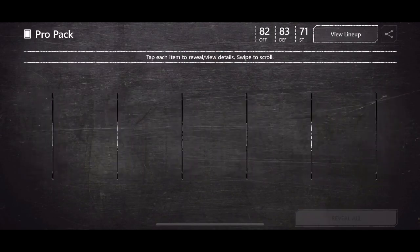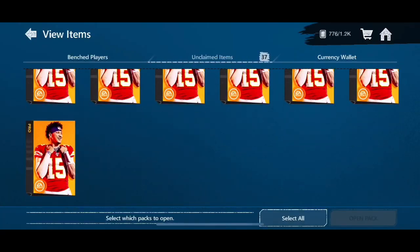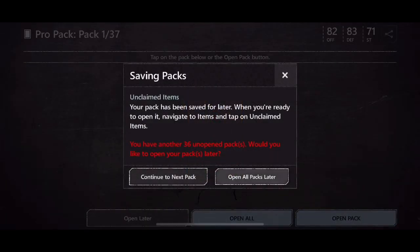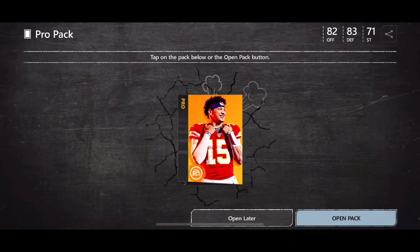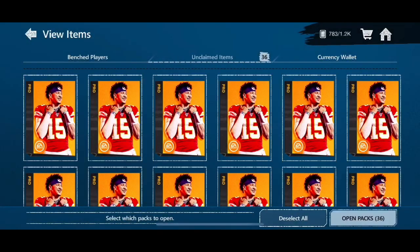If I go over to my binder, I saved up 37. Hit select all and open ProPak. There's a new thing that says 'open all' — pretty cool. Instead of having to go through all of them like this one by one, you can just select all.